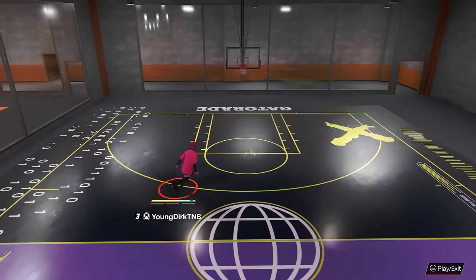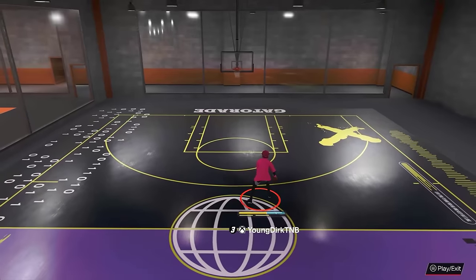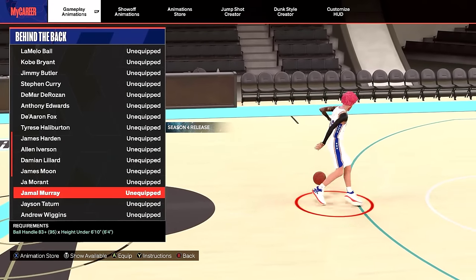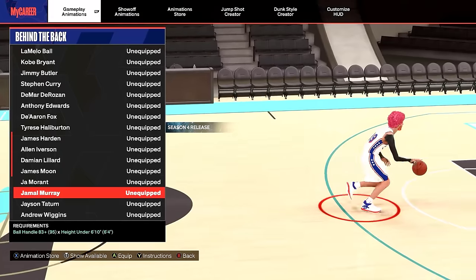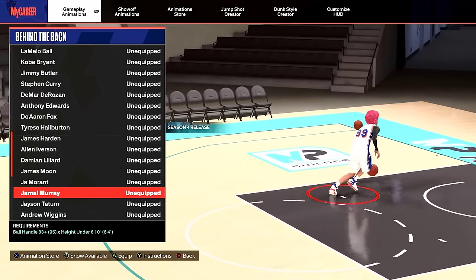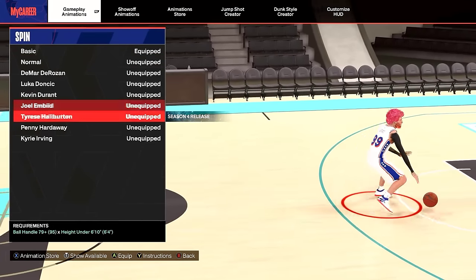They added Tyrese Haliburton to behind the back — I heard it was glitchy, let's check it out. I like what I see. The spam looks good, it pulls you back a little to shoot the three, and it has a decent running behind the back. It is glitchy. But the best one by far is Jamal Murray — you only need an 83 ball control. I've scored off the explosive behind the back so many times, it's godly. If you don't have 83 ball control, use DeMar DeRozan — you only need a 75.